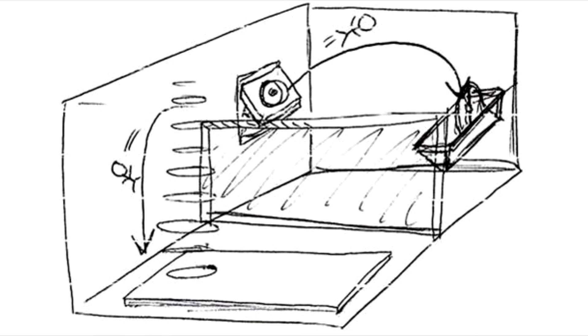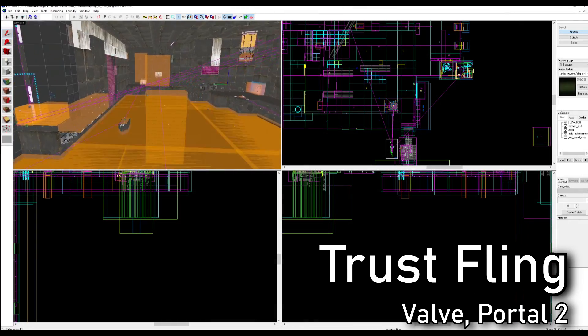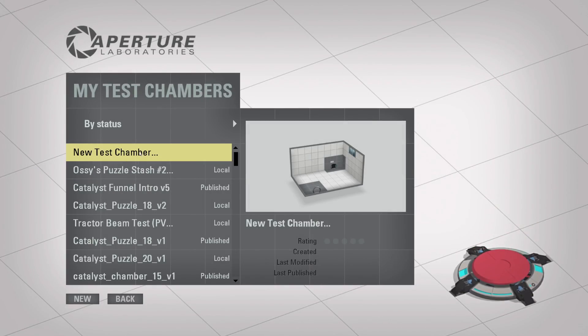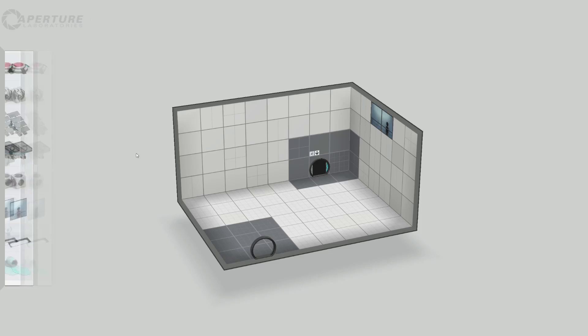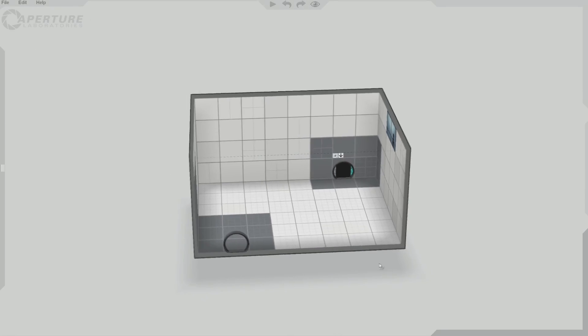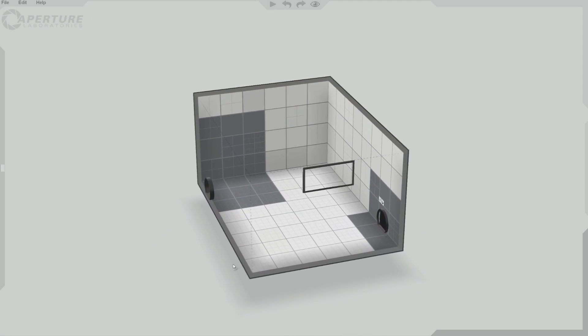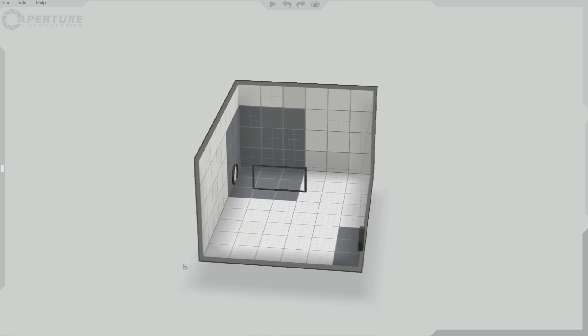Initially, a lot of Valve's puzzles were drawn on paper as a way to prototype them before they'd be created in the Hammer world editor — the tool for creating levels in the Source engine. However, we enjoy the luxury that Portal 2 comes pre-packaged with a level editor inside. This is useful for modders, as it replaces that piece of paper by letting you create a puzzle in a fully 3D environment that allows you to experiment with a puzzle in real time.